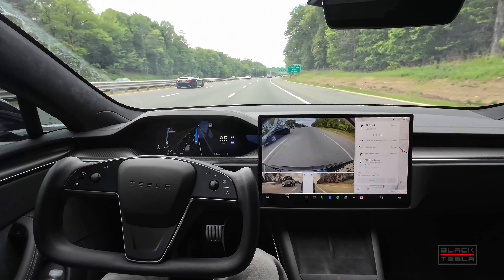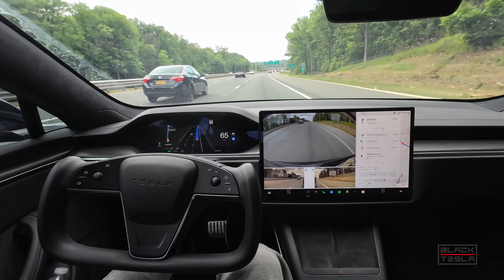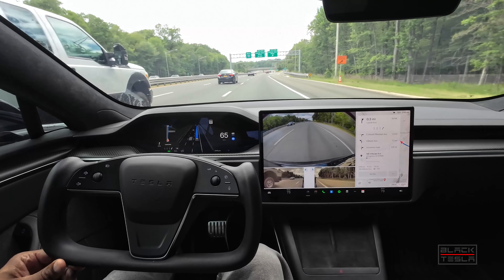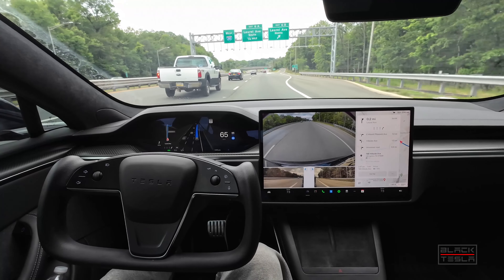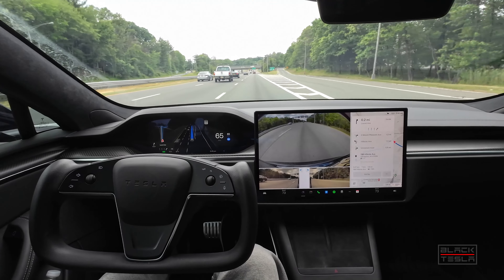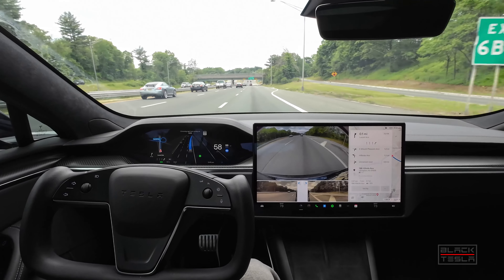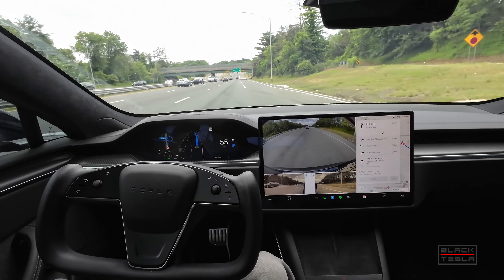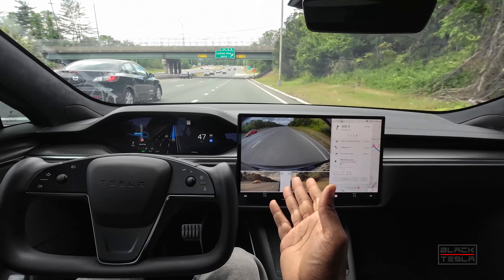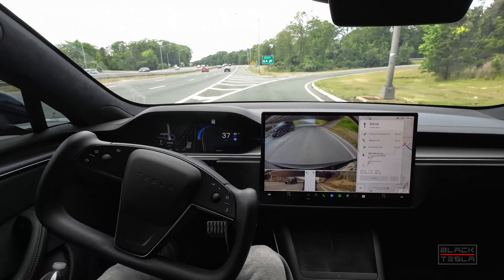Keeping it here because I have the next exit coming — 65 is the limit, I'll keep it at the limit. Cars are flying past us, which is fine. Exit coming up — slows down, turn signal on, gets over smoothly. The road is rough but it gets over smooth. Good job — the road was rough and uneven so it felt a little weird, but I knew the car had control, so that was great.